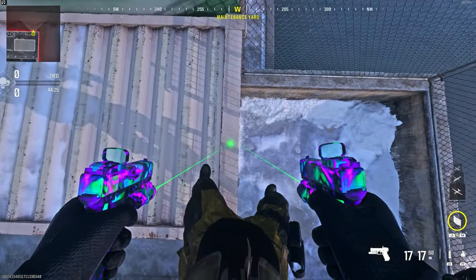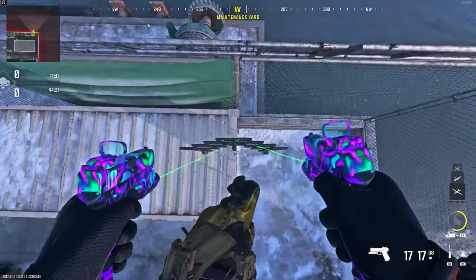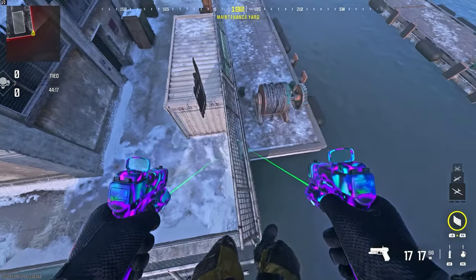As you see here, you want to stand a bit back, then place down your barricade. Stand on top of it, and then run and jump on top of the fence. You're then going to hit this barrier once you get further along the fence.